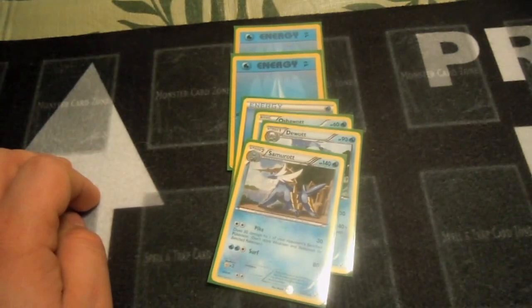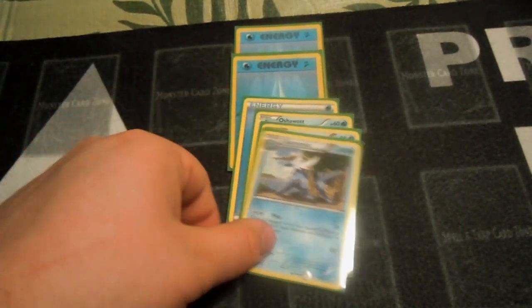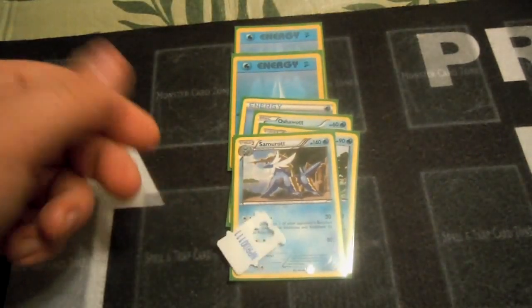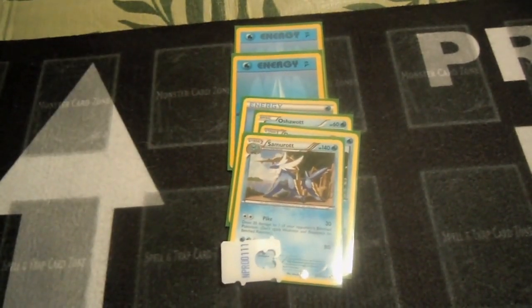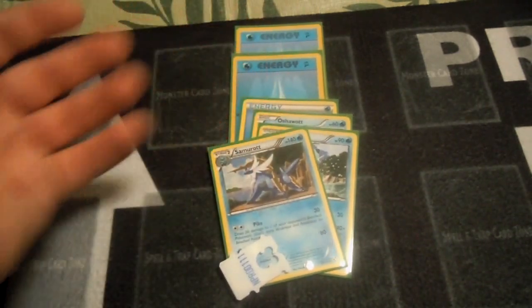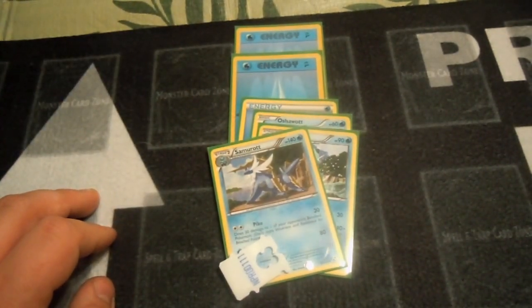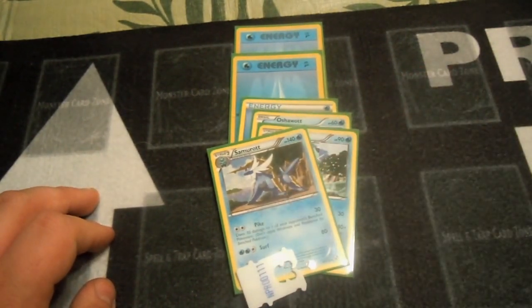Next, let's talk about poison. If something occurs that makes your Pokemon get poisoned, it will not change your card's orientation at all. All that will happen is you'll put a poison counter on your Pokemon, and in between every turn you'll put a damage counter — which is 10 damage — on your Pokemon. So basically your Pokemon will take 10 damage between turns until you use a card such as Full Heal or some move that will heal it.